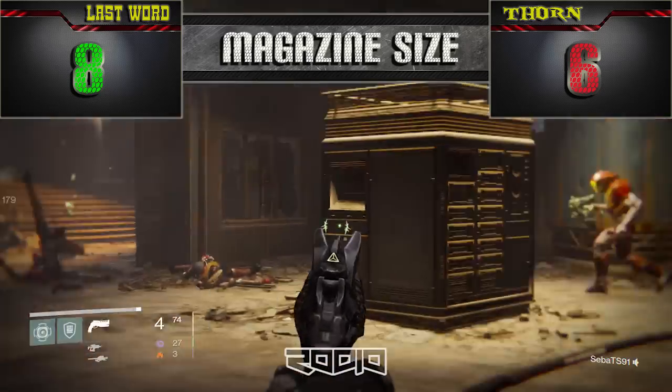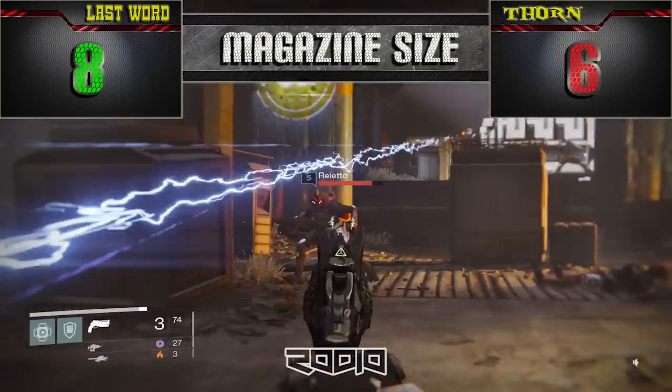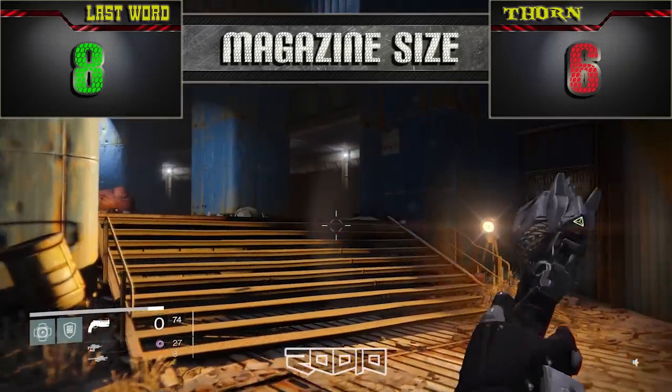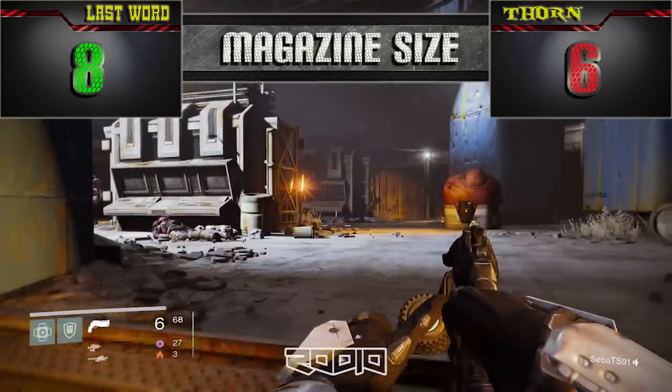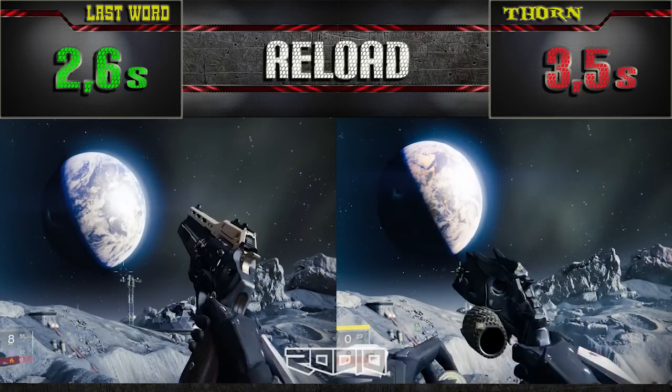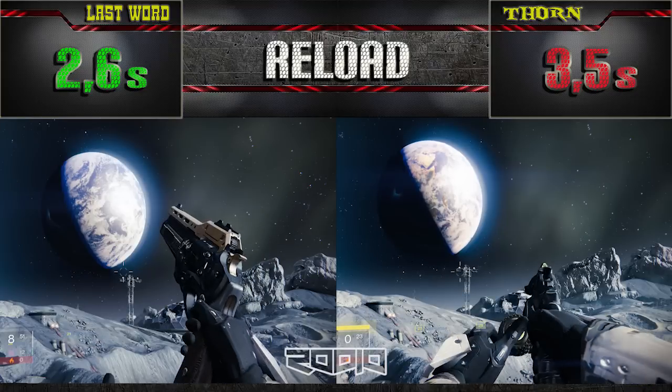6 rounds for the Thorn — just enough to engage some enemies, but it will be easier to run out of ammo. This brings us to the reload time. Big difference between these cannons: 2.6 seconds for the Last Word and 3.5 seconds for the Thorn.